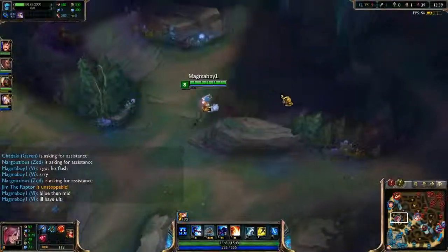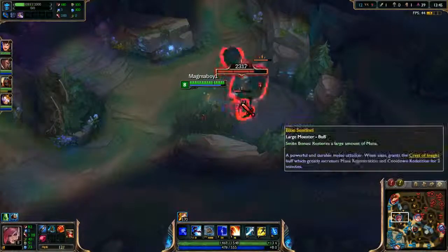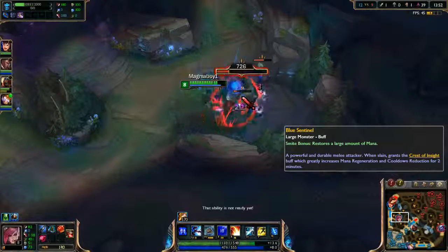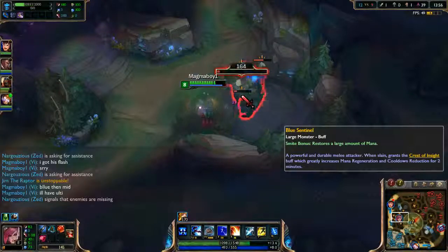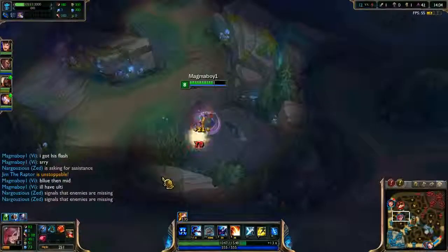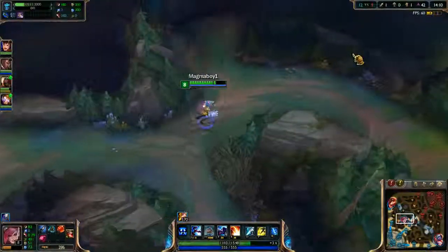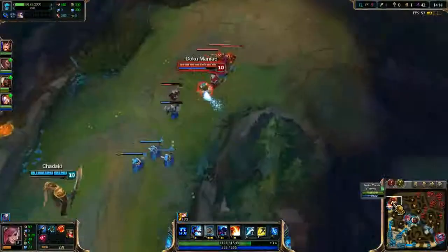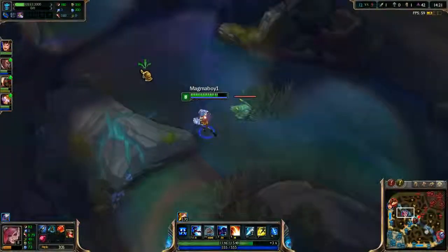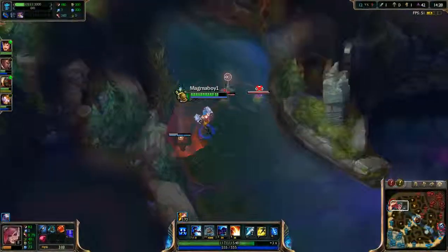Sona was overconfident before - she knew where we were, which is sad, because that probably gave her a slight disadvantage in that gank. Hopefully I can take this blue and get Sona down. Sona is MIA - but that's AOK. We may not know where she is, but hopefully she'll show herself soon. She might be ganking bot, but our bot lane is healthy, so there aren't too many places where she can come out on top. I'll go around the area without shrooms.